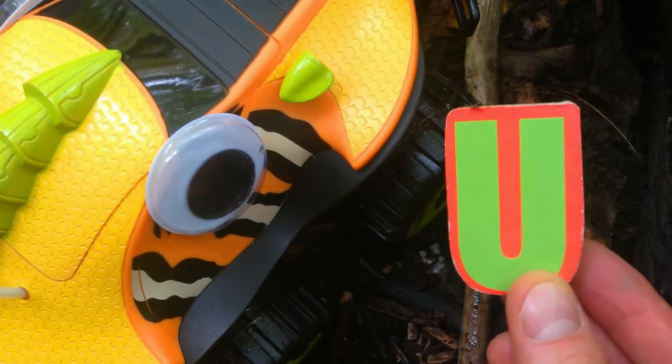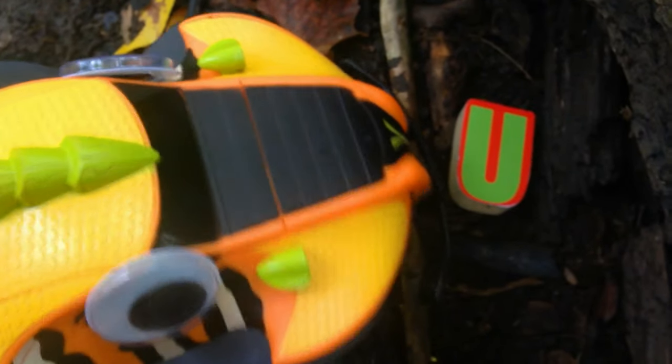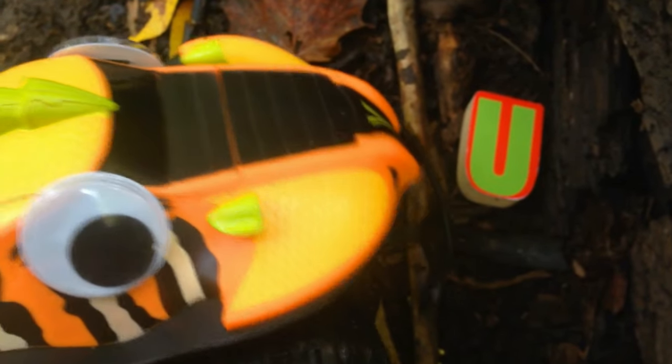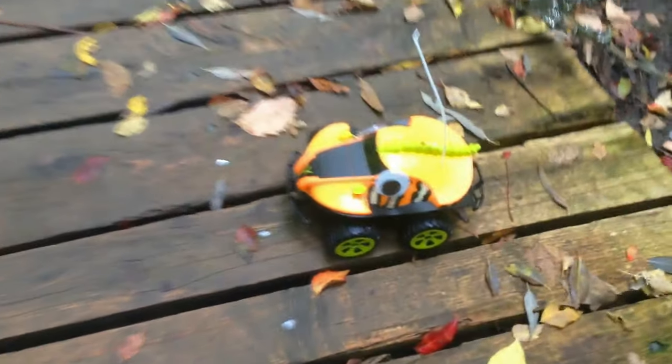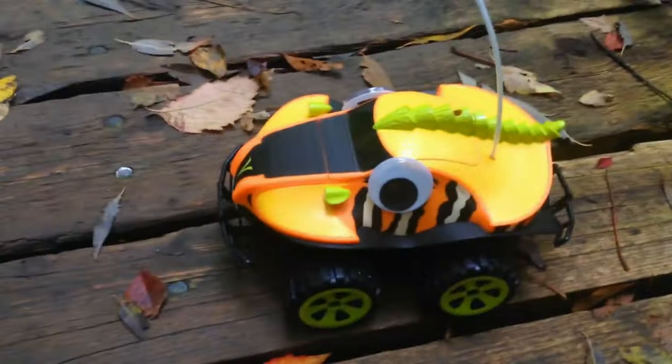You found the letter U. That's a vowel — a very useful letter. Yay! I'm glad we found it. Now let's go find some more. We're back on the wooden path again. There must be more letters around here somewhere. Okay, Swampy, but don't go too fast. We have to be careful out in the forest. You worry too much, Dave. I'm always a very careful car!